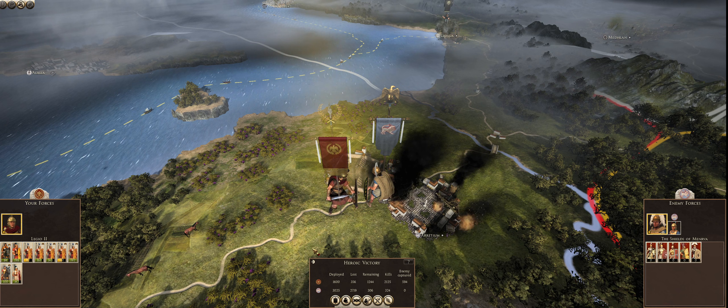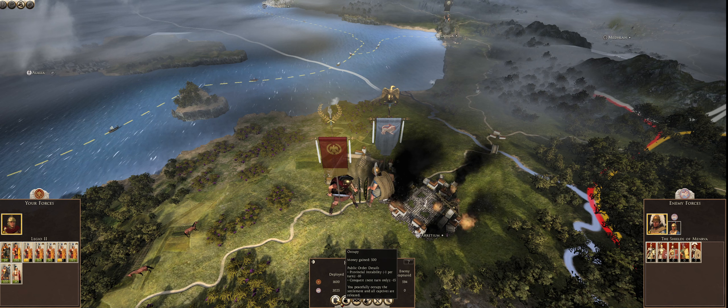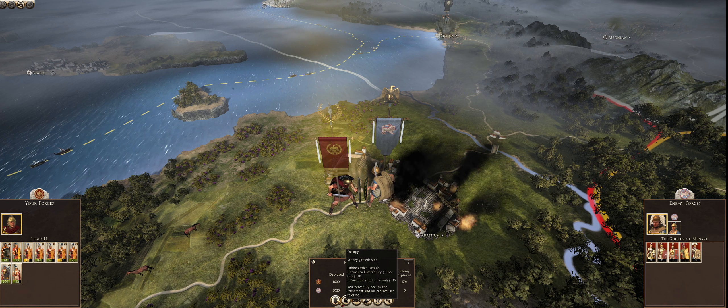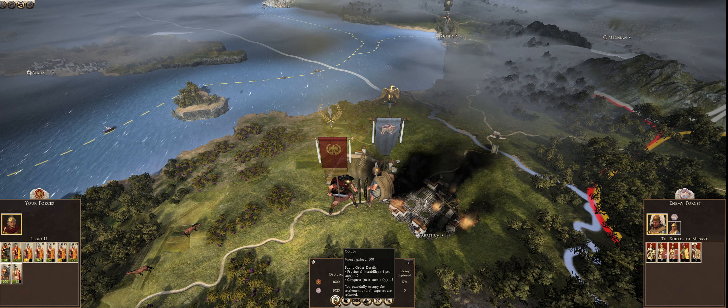Because this is their last city, they are going to become extinct. But we have to decide what to do with this city. From left to right: we can occupy the city — we'll gain 500 money, but we will have a provincial instability of minus 10 per turn, decaying by 1 per turn, so it'll take 10 turns or 2 and a half years until there is no provincial instability from conquering. We will also be hit with a conquest hit of minus 15 on the next turn only. You peacefully occupy the settlement and all captives are released. That is usually what we do.